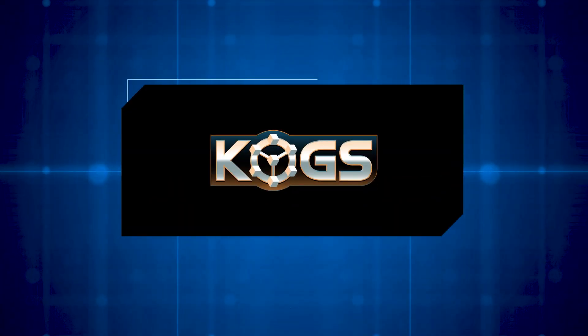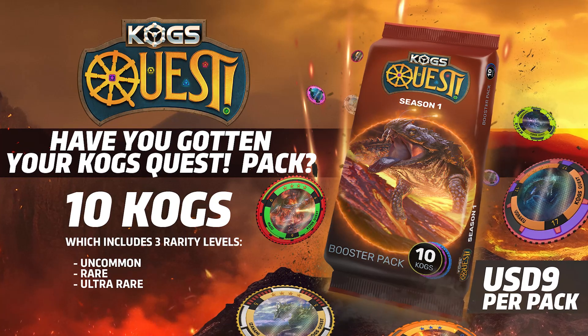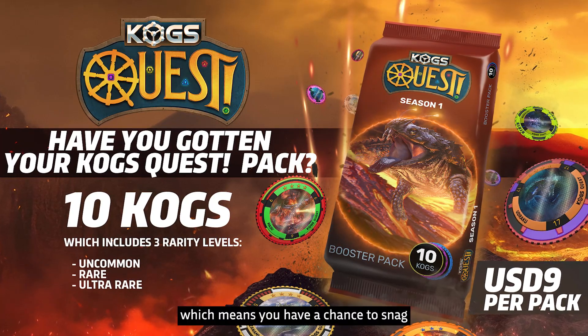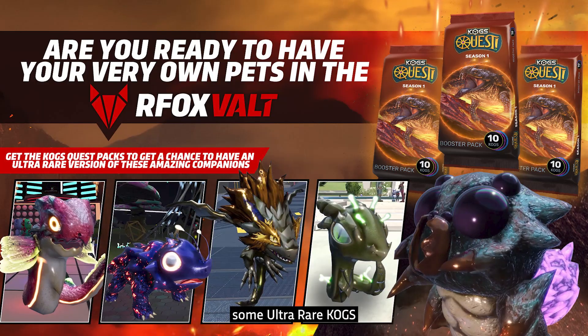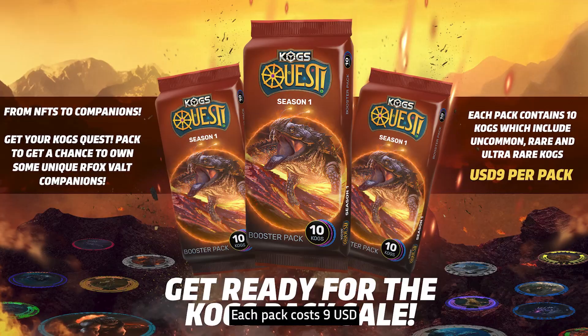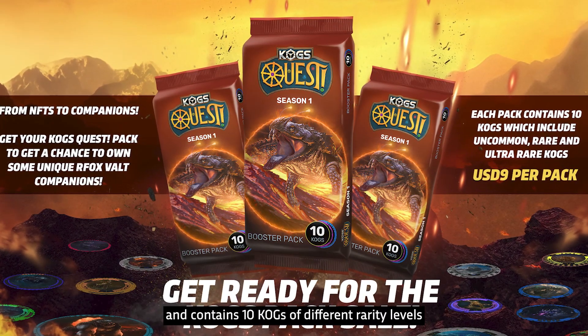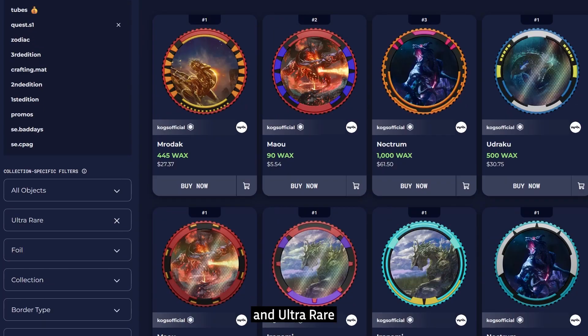But wait, there's more. Next up, we have thrilling news about COGS Quest Packs — they're now up for sale, which means you have a chance to snag some ultra-rare COGS that will become ultra-rare pets in the Arfox Vault. Each pack costs $9 and contains 10 COGS of different rarity levels: uncommon, rare, and ultra-rare.